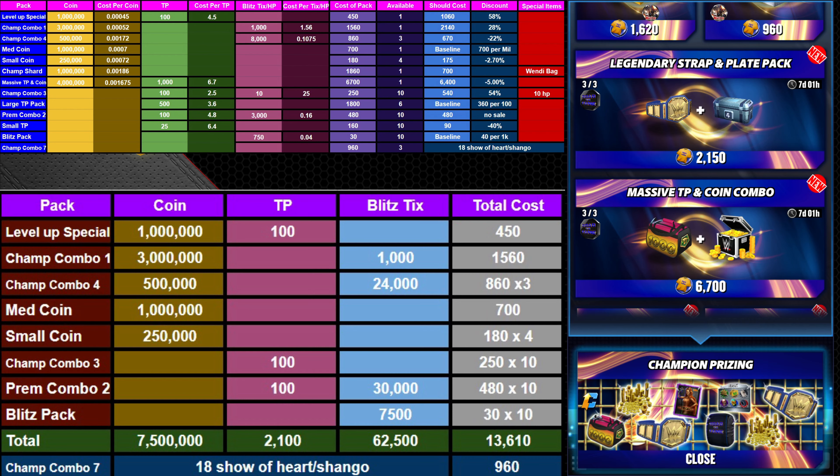You're paying a little bit of a premium — a 22% increase over baseline. If you're wondering how I got the baseline: for TP I went off of the large TP pack, so it's basically 360 t-shirts per 100 TP. For blitz tickets, now that we're in the final week, it was 30 for 750 blitz tickets last week, ending up being 40 t-shirts per 1K blitz tickets. For coin, I went off of the medium coin pack, which is 700 t-shirts per million.